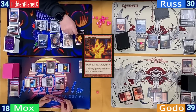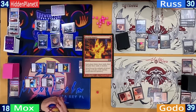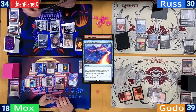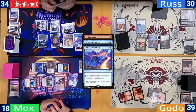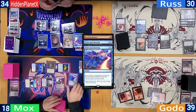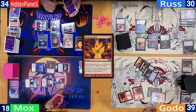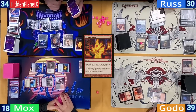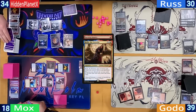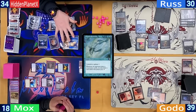Hidden casts a Sol Ring and a Burning Inquiry, hoping to make everyone's hand a little worse — and it seems to be the right play, as Mox casts a Fierce Guardianship to stop it. Hidden fires back with a Fierce of his own. At this point we remember the Kraum trigger and Mox draws. The counterspell is countered and everyone gets to draw three and randomly discard three. After seeing the discards, it doesn't look like too much damage was done. Hidden then draws three from Riel, plays an Island, and casts the Mystic Remora.